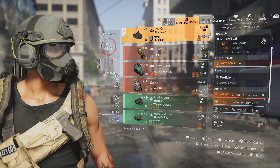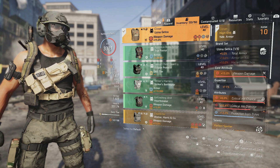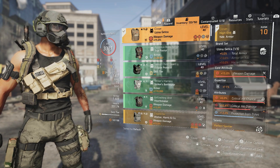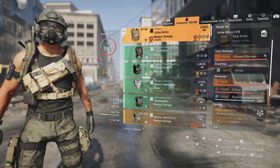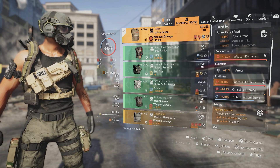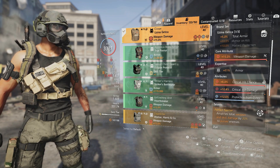For the chest piece I'm running the Closer chest — another 5% total armor, bringing the total to 10% armor on the build. It has 15% weapon damage, crit chance, crit damage, 12% protection from elites, and we're running Perfect Spotter, which amplifies total weapon damage and skill damage by 20% to pulsed enemies.